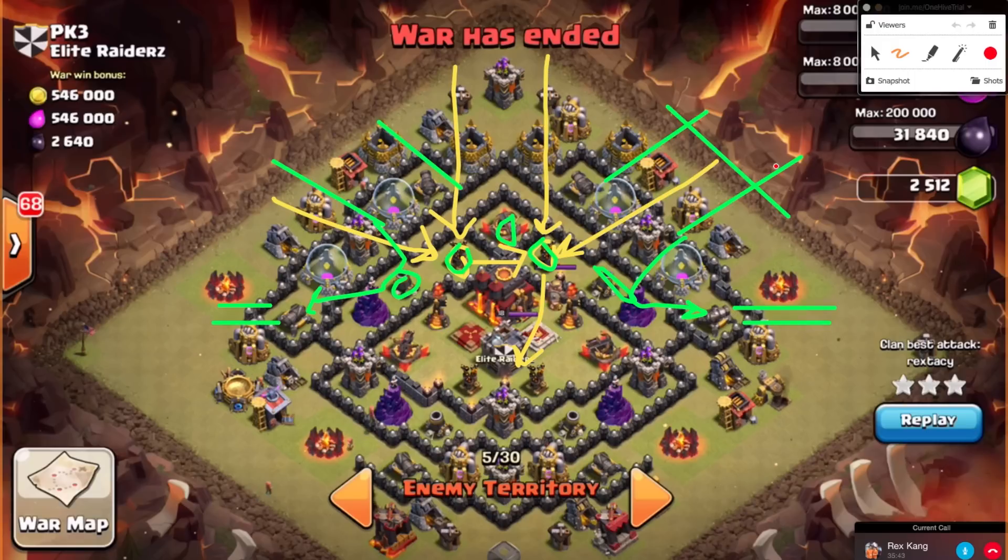I ended up fat-fingering all my loons up top on accident, but I still got lucky because of my rage placement and the splash damage, so they didn't have to go that way. In the planning stage, you really do need to account for cutting off certain areas and controlling the pathing. It's just like in hog attacks where you take out key defenses for hog pathing — same thing applies with loons. Try to account for every scenario — have a plan A and a plan B ready so there's no panic or hesitation.